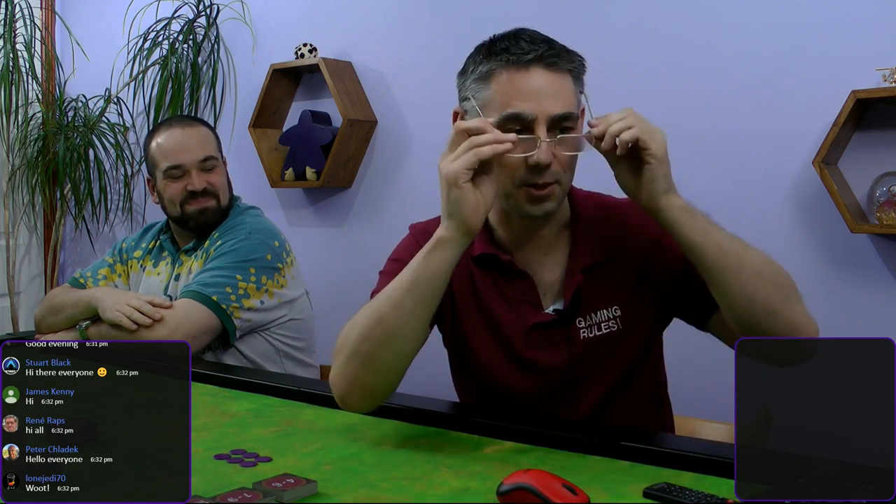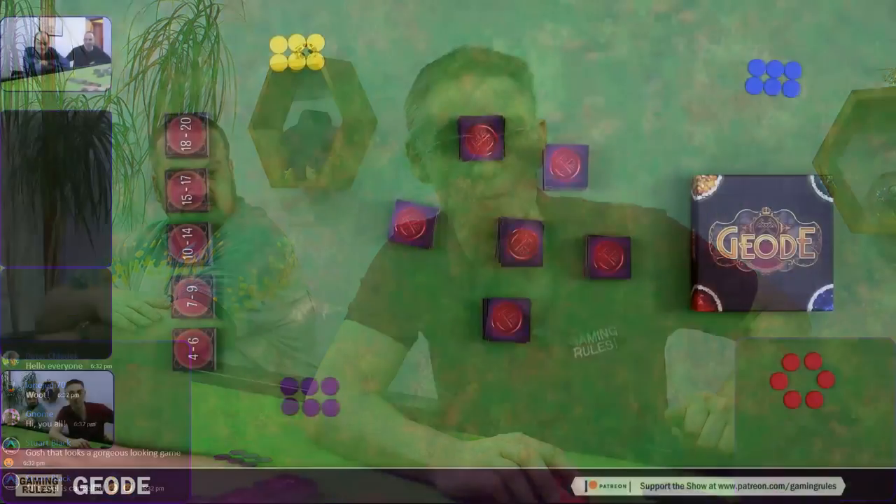Good evening everybody, hello and welcome. My name is Paul Grogan and tonight we're going to be doing a four-player tutorial and playthrough of Geode, which is going on Kickstarter on the first of April. It's been published by District 31, with Stuart Garside and Theo Clark as designers — both UK based. Thank you very much to everybody joining in the chat. I'm going to switch to the overhead view.